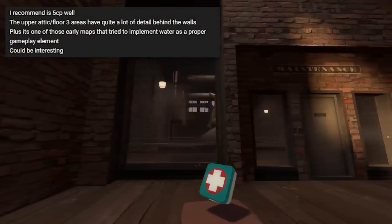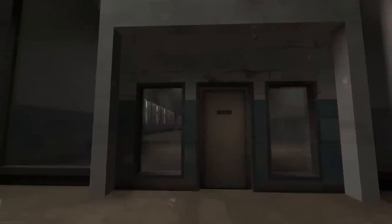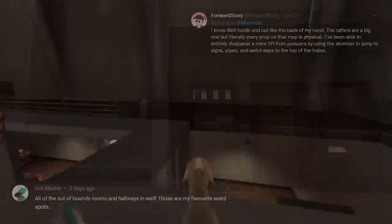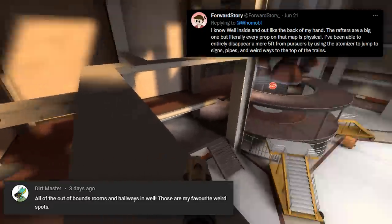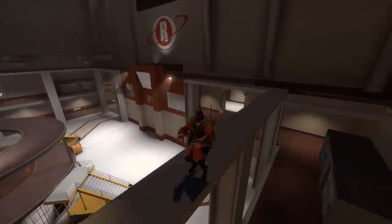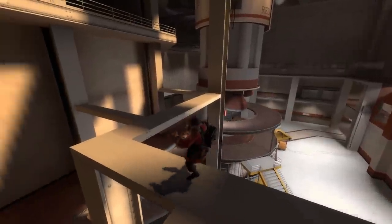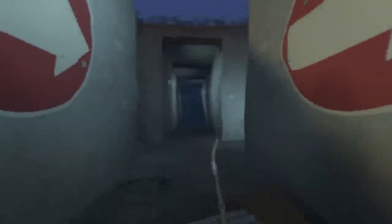Well is a bit of an interesting map. There's an attic area filled with details behind the walls, and around the final areas you can run around up on the rafters like a rat - I've always enjoyed being able to do that. There are also a lot of water passages, something you don't see super often in TF2.